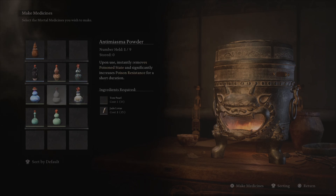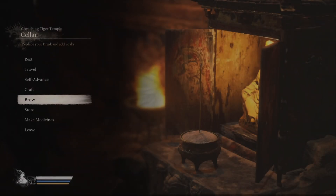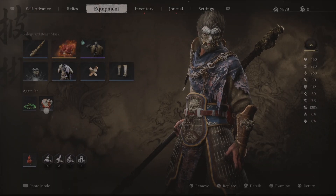When I first started, I wasn't using any of the medicines. Now, at least before a boss fight that I know I'm struggling with, if I pop a few, it does help out quite a bit. You can use multiple at a time, so just know that you can stack different ones together.